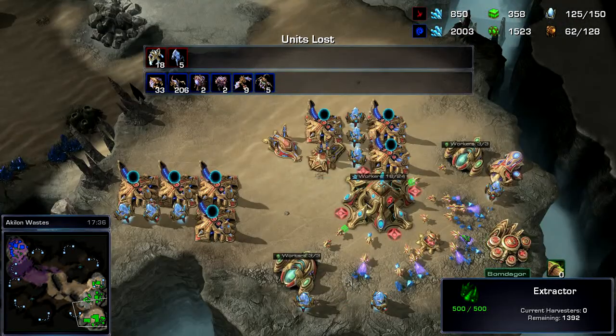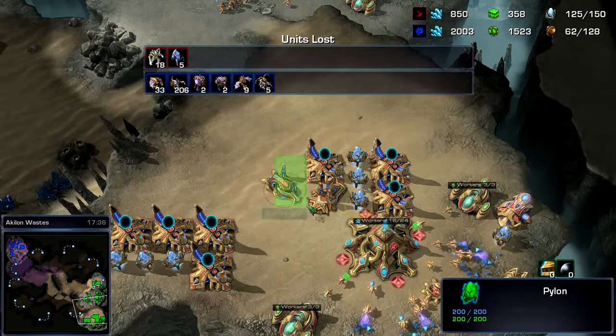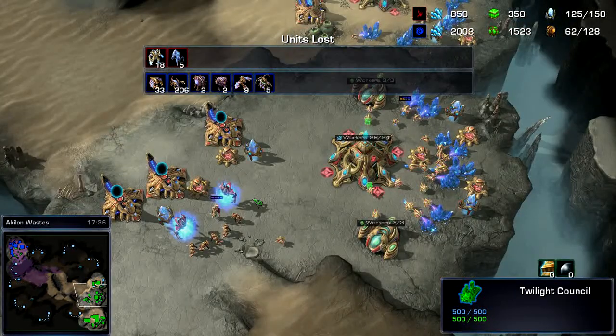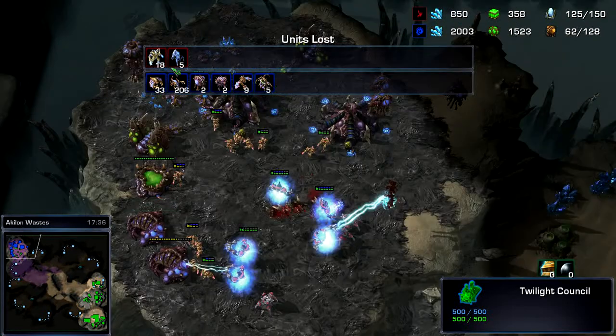You pretty much want to get the Twilight Council as soon as you can, and you want to get Charge right after you drop it — that's very important: drop the Twilight Council, get Charge. You don't need to get Storm; it's not really a big use in PvZ.